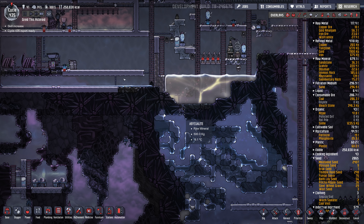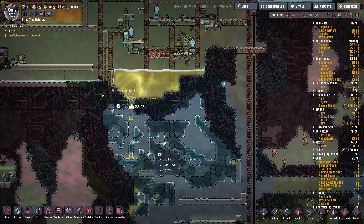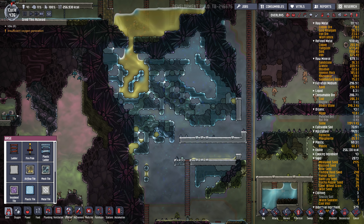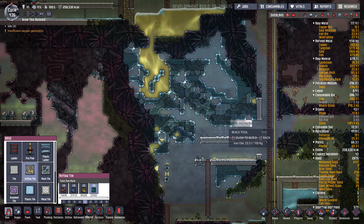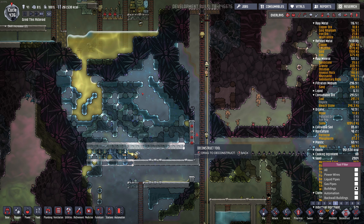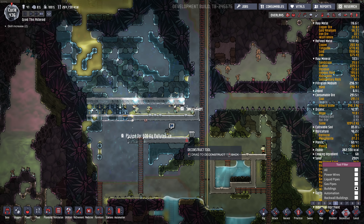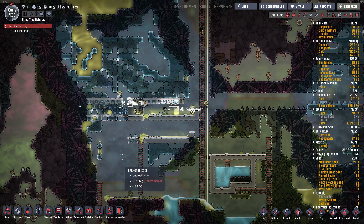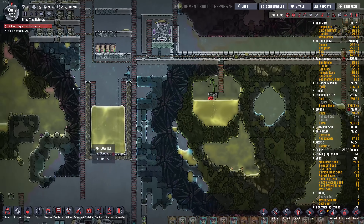I do want to get rid of this heat here. Oh, this is going to break anyway — let's just help it along. It'll eventually all cool down in there. I guess we could put in some airflow tile to make a bit of a containment area here. We probably want to replace this with airflow tile. There's stuck already, and good old hypothermia. I'll probably start putting more oxygen production over here.